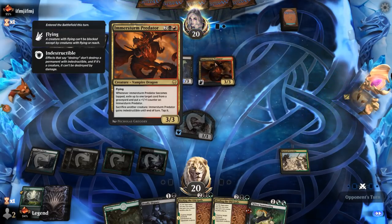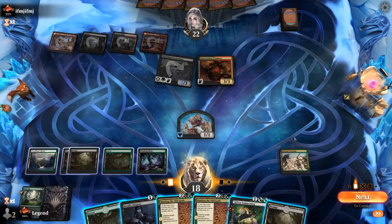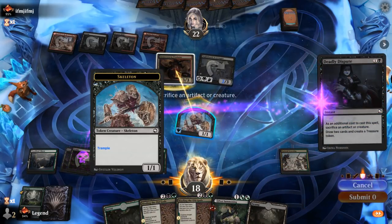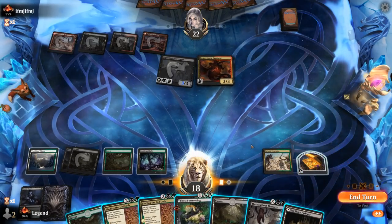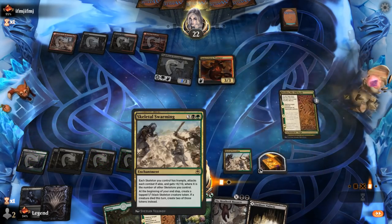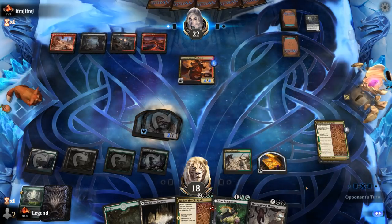Imerstorm Predator is not the easiest creature to deal with. We can play Binding and maybe attack with the skeleton first, then sacrifice it to Deadly Dispute. We draw Meat Hook Massacre — a pretty clean answer to Predator — so we can go for it next turn and still Binding the Scavenger for now. The opponent can sacrifice it to the Predator, and then next turn we can Meat Hook Massacre for 4 or 5 to wipe the board.